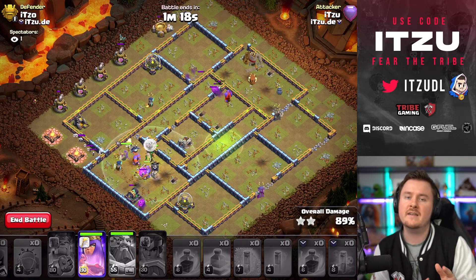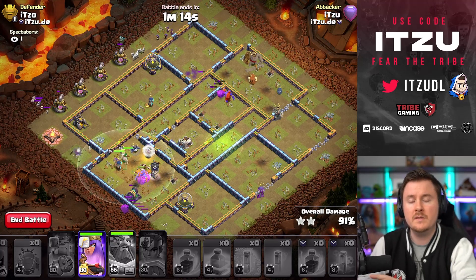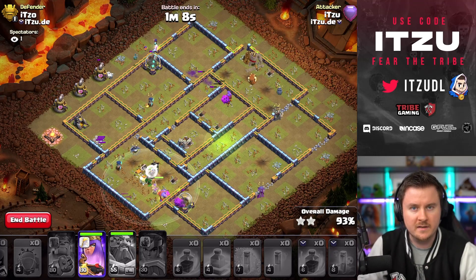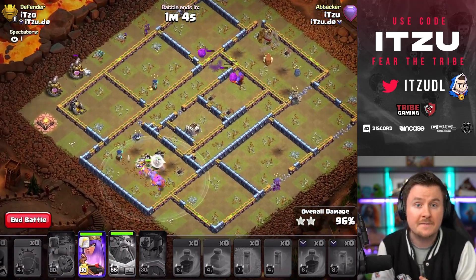With box bases you want to push into the scatter compartment, which is most of the time the weak spot for most strategies. Not only pekka smash or super bowlers abuse this — most strategies use this weakness. Let's move forward to the next attack.